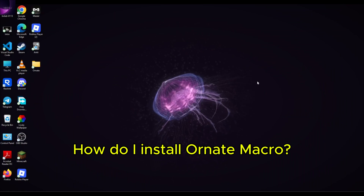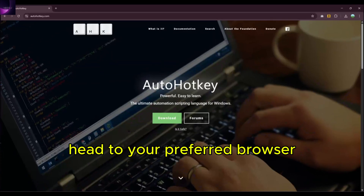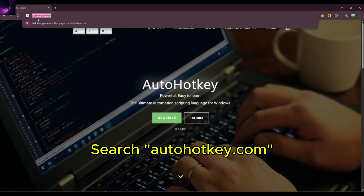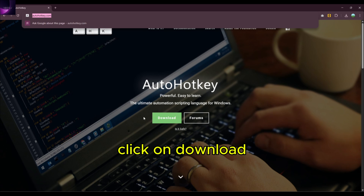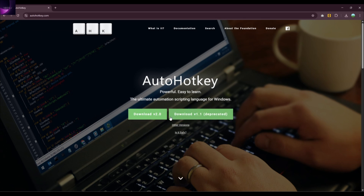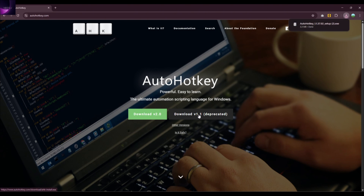How do I install ornate macro? Step 1: Install AutoHotkey. Head to your preferred browser and search autohotkey.com. Click on download, then click on download the 1.1 deprecated version.